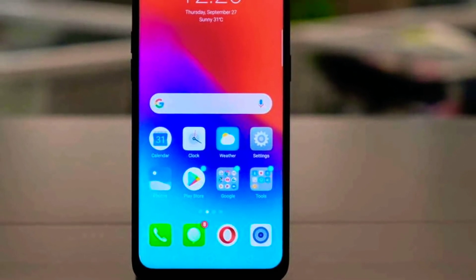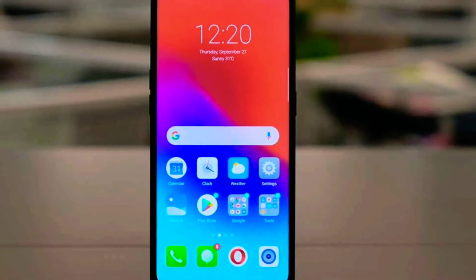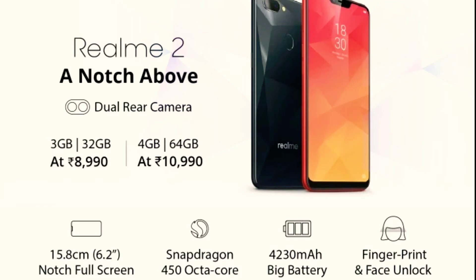The Realme 2 is a popular mobile. It may have a few bugs but is a decent option. The display is 6.2 inches with a resolution of 1520x720 pixels, Gorilla Glass protection, 19:9 aspect ratio, and 271 pixels per inch. Processor is 1.8GHz octa-core Qualcomm Snapdragon 450, 3GB RAM, 32GB internal storage, expandable via microSD up to 256GB.